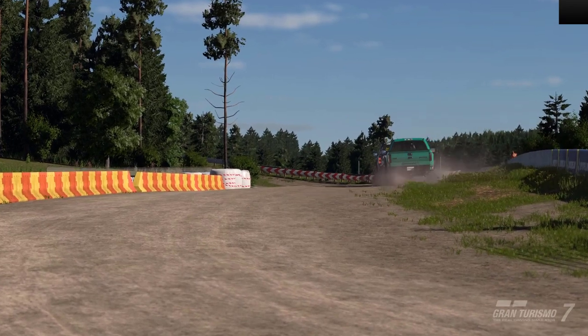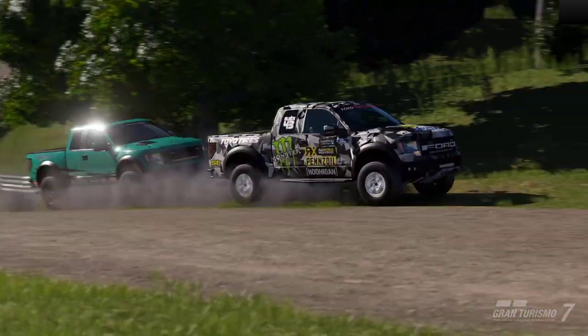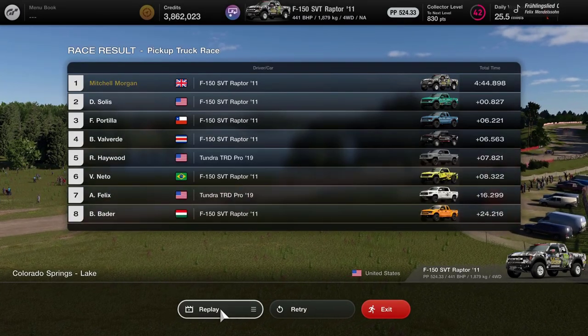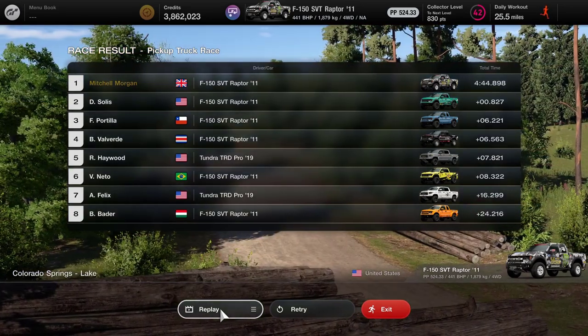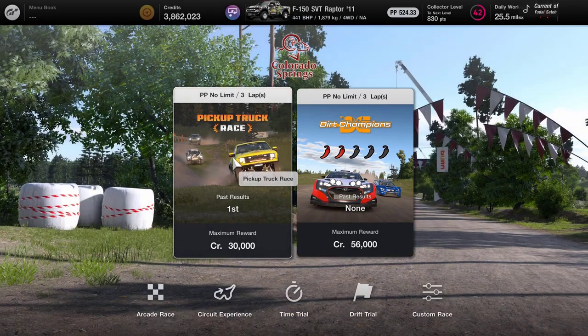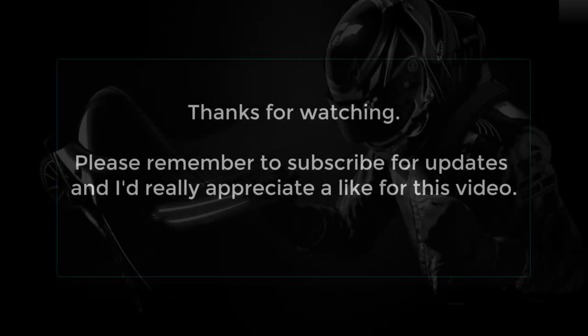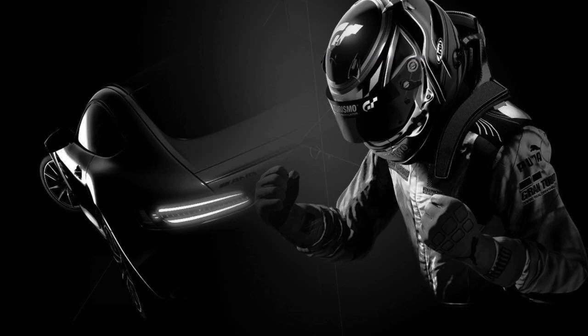And there you go — first place, clean race on the AI hard settings. Hope you found this video useful, and in particular the one before — I'll link to both videos in the descriptions below. First place in the Ford F-150 SVT Raptor with a few modifications: basically weight saving, brake upgrades, the exhaust and a few other bits. That's how I do it. I'm not going to say I'm the best driver in the world — there will be people that can do it faster and more smoothly. But that's how an average driver does it. If you like this video, please hit the like button, and if you haven't already subscribed, please consider subscribing to support the channel. I look forward to seeing you on another video very soon. Stay safe, stay well, everyone. Bye bye.